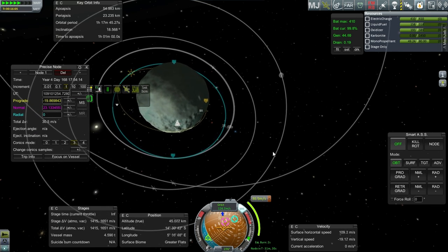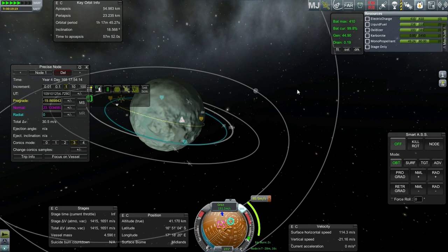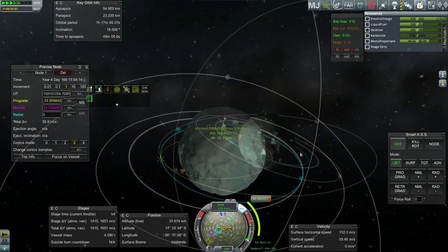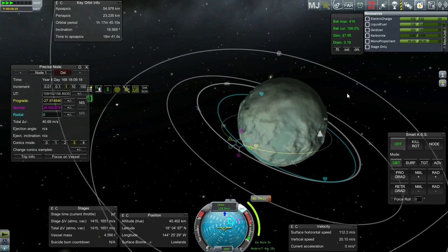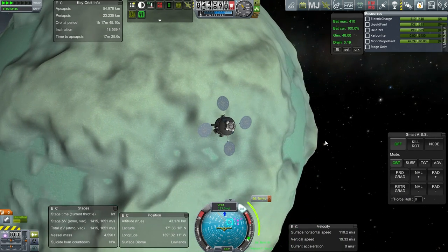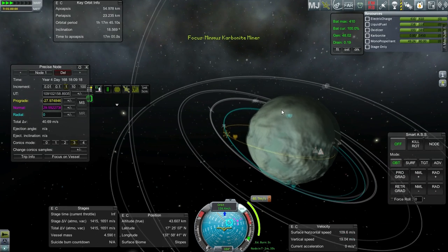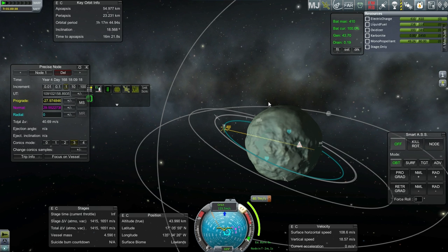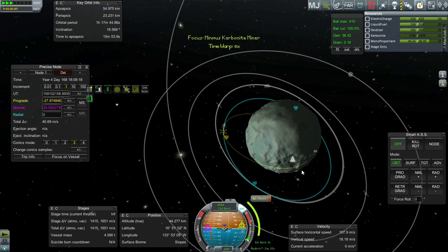Precise Node — I've added it to everything these days, actually because of my Mars attempt missions I've been doing on the side. I've taken to Precise Node now, even though MechJeb has its own Precise Node sort of thing inside it — somebody pointed that out, and it's a relatively new thing to MechJeb. My grand scheme is to do extraplanetary launchpads here on Minmus, but do all the MKS/OKS stuff on the Moon. So if we need to create spare parts, that construction will go on on the Moon.